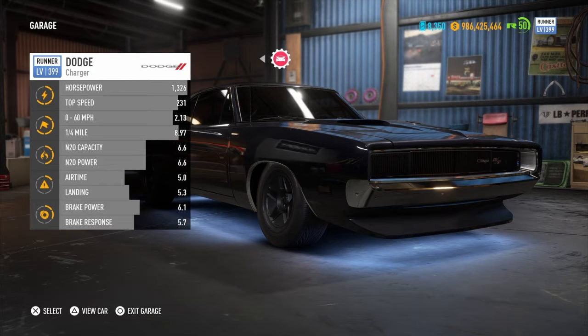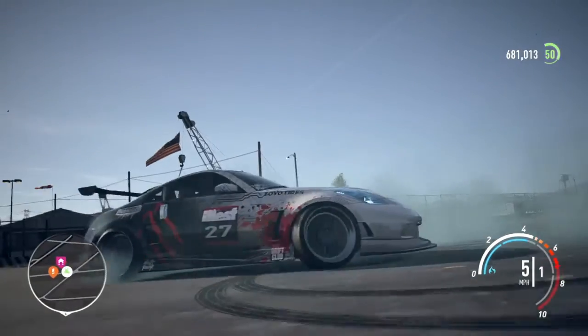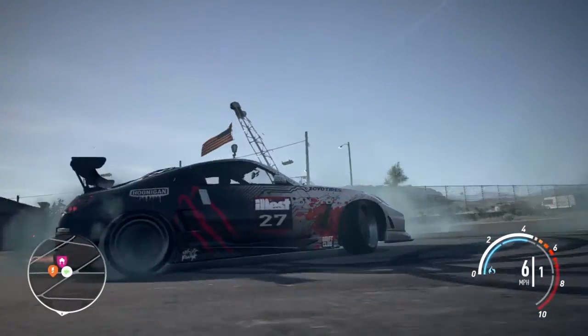Last but not least, I'll be telling you guys what you need for the runner class. As you can see on the left of the screen, I focused more on speed, acceleration, and nitrous, with a little bit of brake. You don't really jump so you don't need airtime, but you need brakes for turning, acceleration and speed to escape the cops, and nitrous to help gain that acceleration. That is the build you will need for runner - thank you for watching and have a good rest of your day.